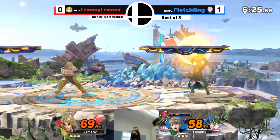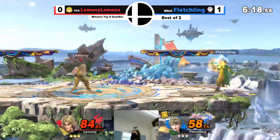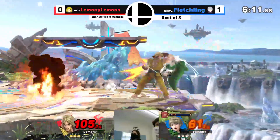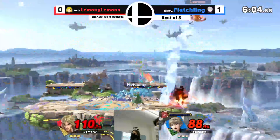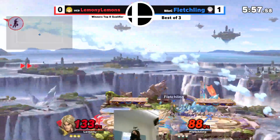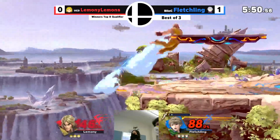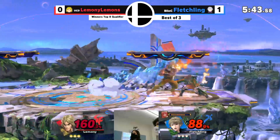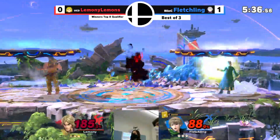Nice Arc Thunder to get him away from ledge — kind of a funny interaction. Last Levin Sword used, just a sword now. A good part of playing Robin is getting really good at using it when the Levin Sword disappears. Nice air to get away. He tried to go for a down-air spike. Guess he's going to last-hit with Arcfire. No Levin Sword — she can't secure the kill. Arcthunder, Arcfire, just keep him away. An L Thunder hit.